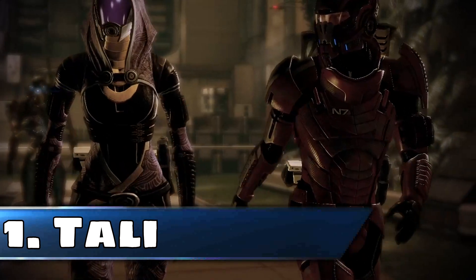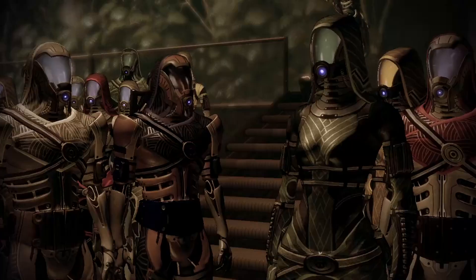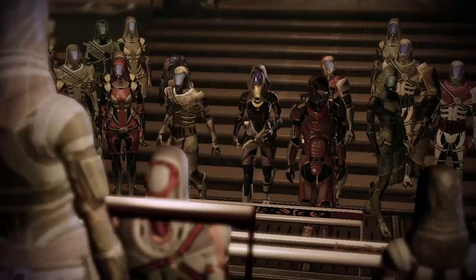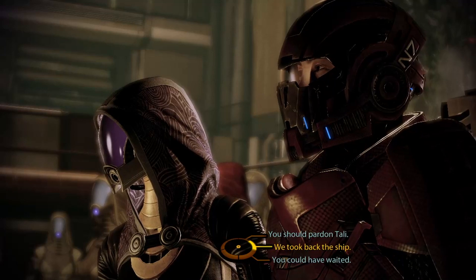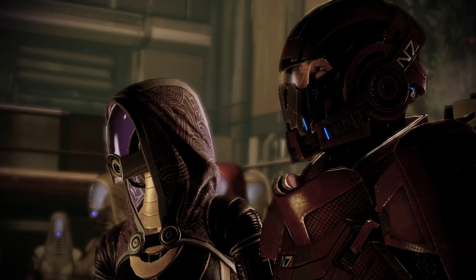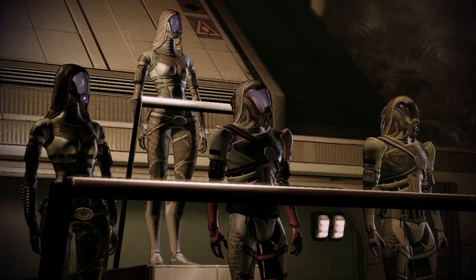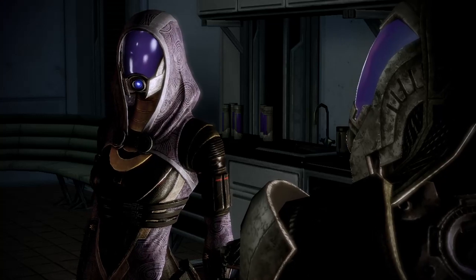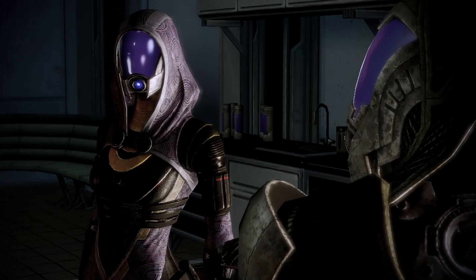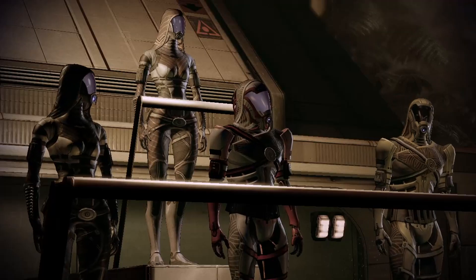We don't know much about the Quarians up to this point. In Mass Effect we only get to meet Tali and she's this timid type who misses the sound of the engines. By the time Mass Effect 2 rolls around, Tali's already grown — the events of Mass Effect 1 have helped shape her into a strong, independent woman with a true sense of honour. This can be seen on Horizon when she's leading a team to save Vitor. So when the call comes to inform her she's being placed on trial, this comes as quite a shock.